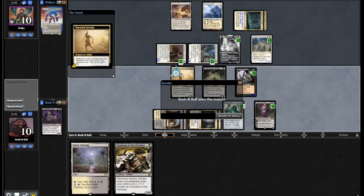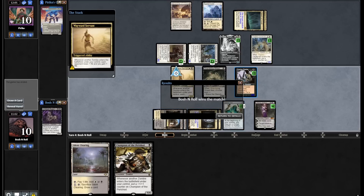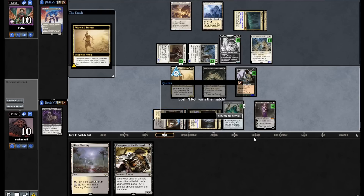They said I punted in the chat — yeah, the Carrion Feeder was the hit there. The spicy thing is that with one more mana, I can just sac Carrion Feeder to itself, replay it, and it's immune to the removal. But Zombo Combo over the top of humans — let's do it.